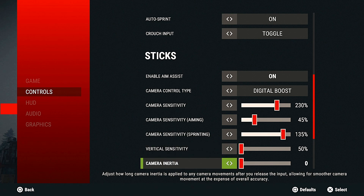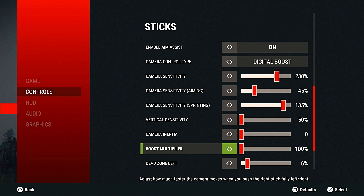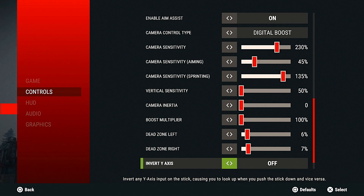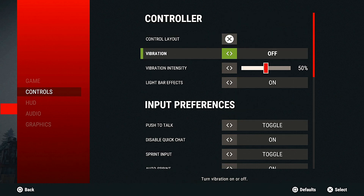Vertical sensitivity is turned all the way down to 50, and that's still a little too fast for me — I wish you could turn it down more. Camera inertia is zero. Boost multiplier is 100. Dead zone left is six percent, dead zone right is seven percent. I only have it turned up to seven because I was getting stick drift, so I had to bump it up a little — otherwise I'd have it back down at five or six.